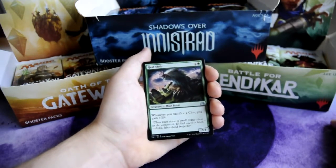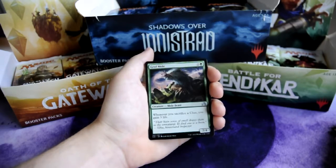Grav Mole, 2 and 1 green — Mole Beast, 2/4 creature. Whenever you sacrifice a clue, you gain 3 life.